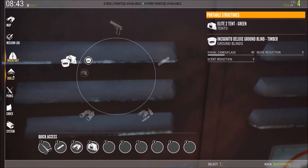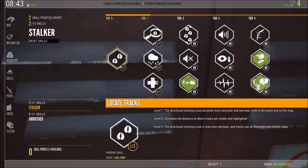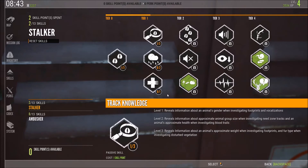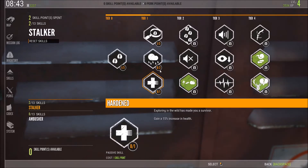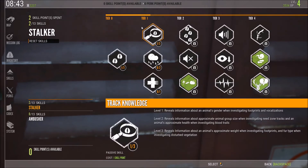Going to skills — right now I have the directional tracking cone unlocked, which makes tracking more accurate because sometimes it'll knock you off and it won't point the right way. There's one that gives you more health. Another increases your visibility in foggy weather but decreases it in rainy weather. I did unlock the one that reveals information about the gender of the animal from tracks, which is really useful — I can decide whether to track it based on if it's male or female.